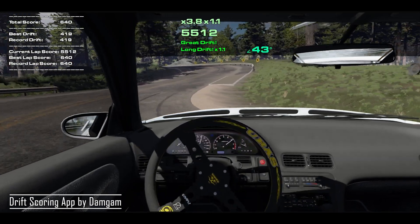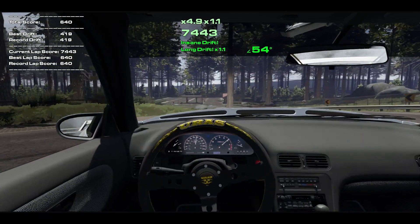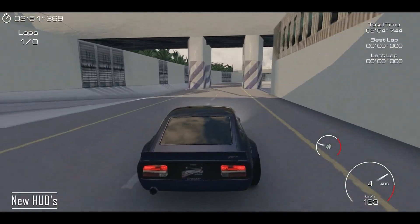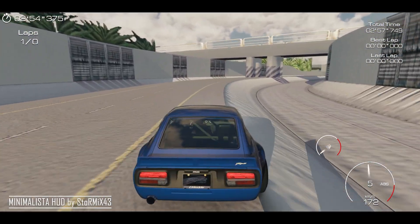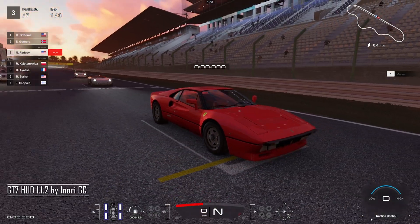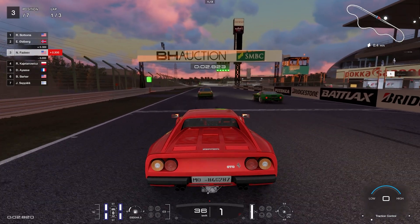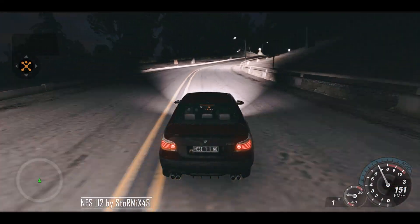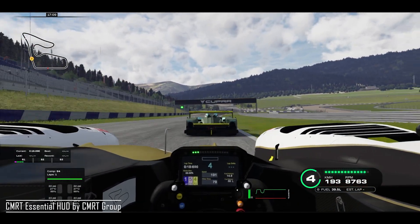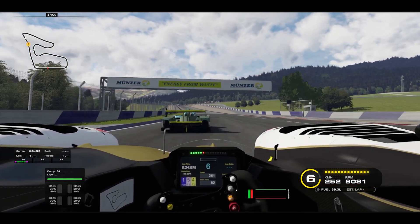Drift Scoring App by DamGum — a small but very cool app that appeared this summer. It will be useful for those who drift alone or online on a server with other people, and I think it has a lot of potential. New HUDs: custom HUDs continue to evolve to make the game even more diverse — nostalgic, gameplay, or HUD for professional sim racing. Some even add animations and make it seem like a completely different game on the screen. CMRT Essential HUD by CMRT Group is a good novelty and alternative to many other HUDs, with quite useful features for professional sim racing.